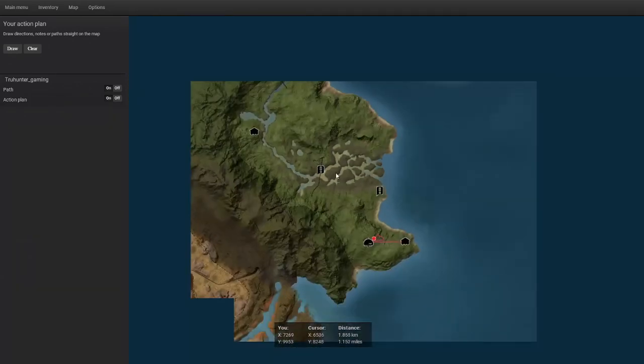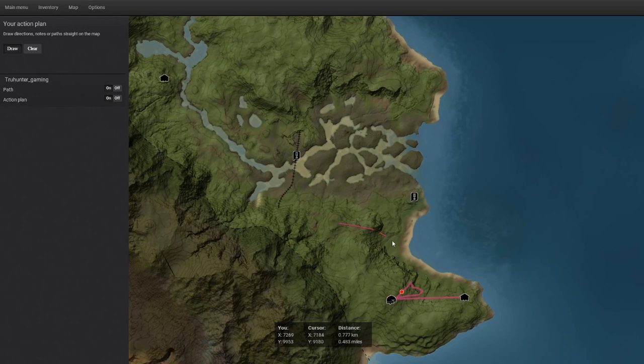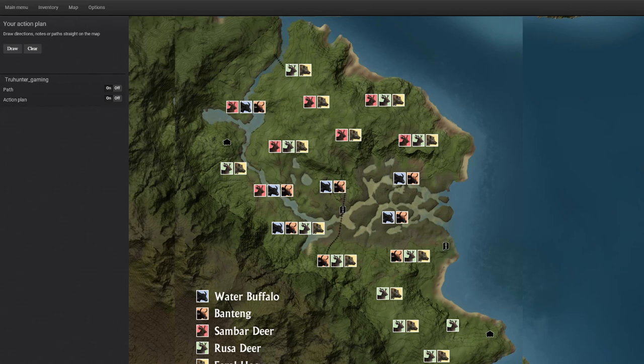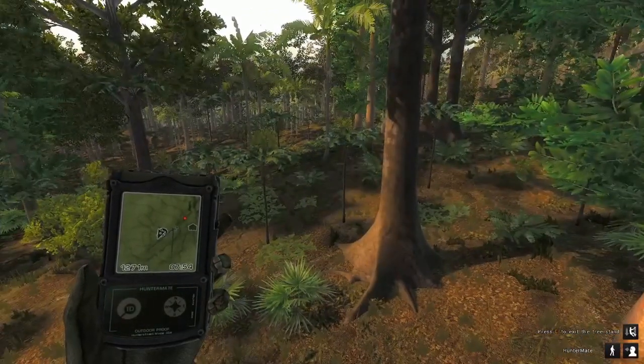If you guys are curious on where to find animals on this map in specific areas, just a quick overview: this area right here is mainly just rusa deer and feral hogs. Around the swamp marsh area you're going to find pretty much just banteng and water buffalo. And up here in the northern section it's going to be a mixture of sambar deer and rusa deer. If you guys want to see a more in-depth picture of where these animals are located on the map, I'm going to put that on the screen right now. Feel free to get the picture from the link in the description down below.